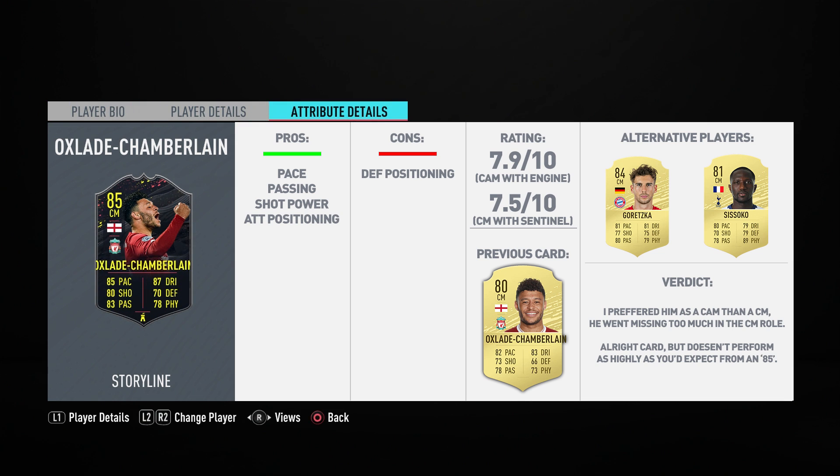His attacking positioning I thought was good when going forward – his general positioning in the CAM role was very good. But when he was at center mid, his positioning was pretty average; he was out of position a lot, which I think is due to his high/high work rates. His passing as a whole I thought was very good – not an elite distributor, but a decent one. He put through some good through balls, his short passing was good, and his crossing wasn't terrible. With four-star weak foot, he can also pass well off his weak foot.